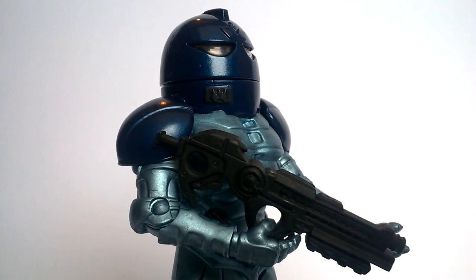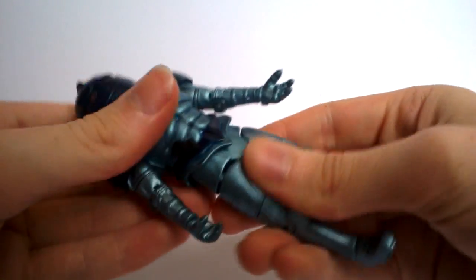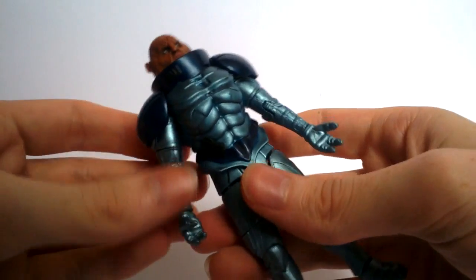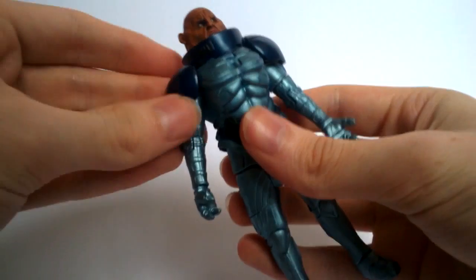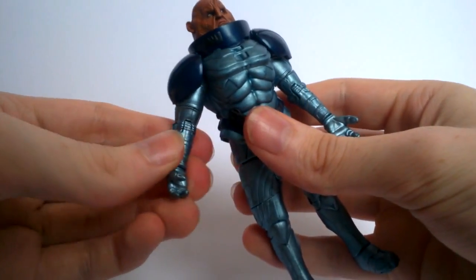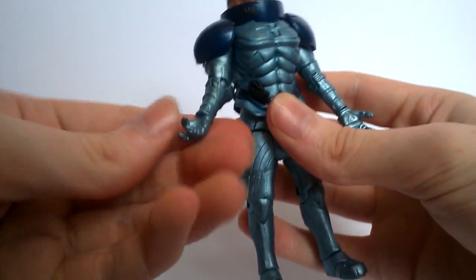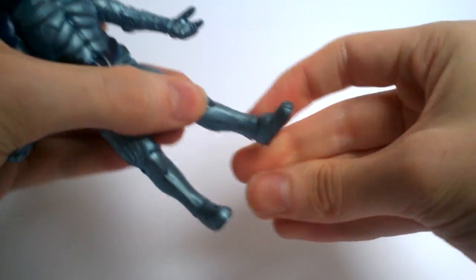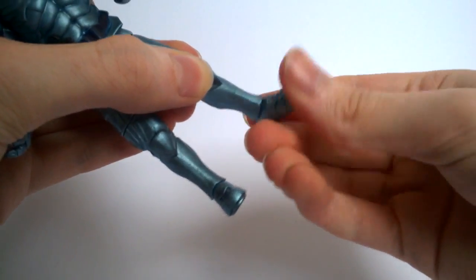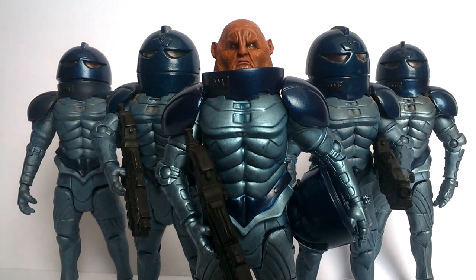It's a rarity to get more than one accessory in these B&M sets. Articulation includes the odd ball waist joint, removable helmet, arms on ball joints though movement is now limited by the harder shoulder pads, upper arm 360, elbow bend, 360 at wrist, upper thigh articulation, T-crotch joint, knee bend, and a small foot joint as well.